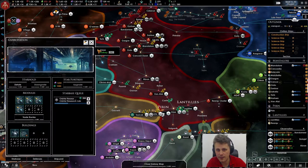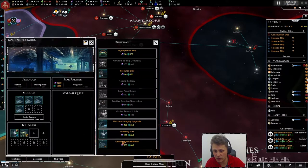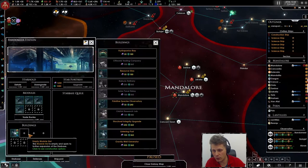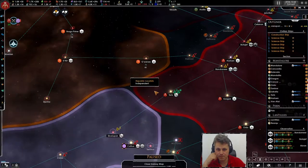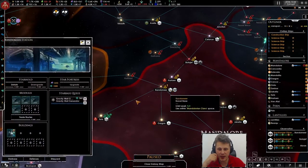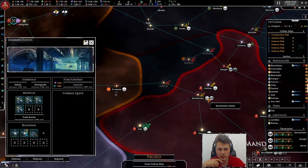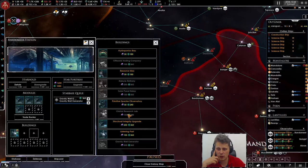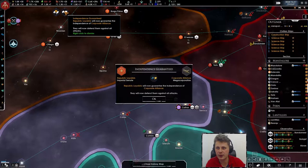The gravity well is almost done. I kind of wish it gives you an icon showing what's there — I completely forgot about the gravity well. I'd also like to get the anchoring upgrade building since we don't have that yet. For the listening post, they barely have anything, but we'll go for one over here as well.